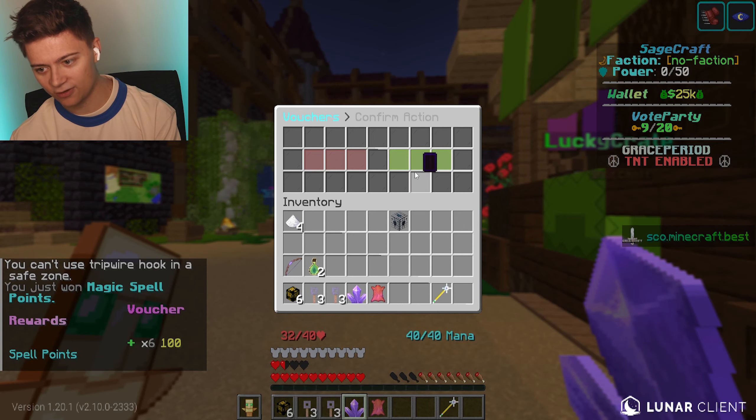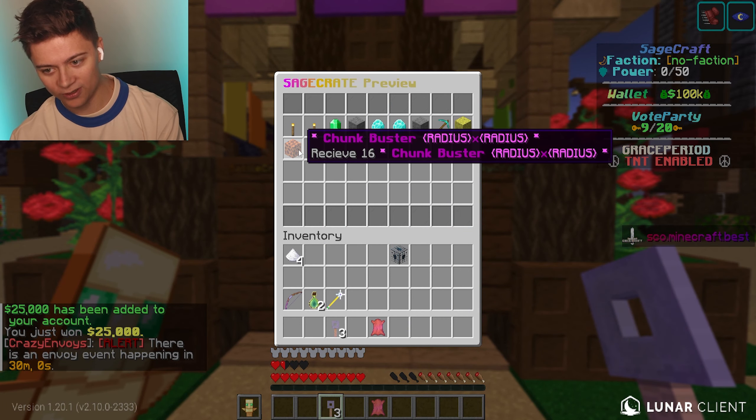We got the lucky crate next. Be sure to drop in on the server today — this server is super underrated. We got a 9% chance item. Let's go with the next item — 25K. And then we got one more — fingers crossed this is a good one — 25K again.